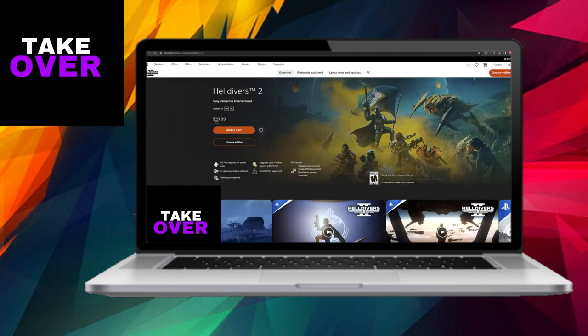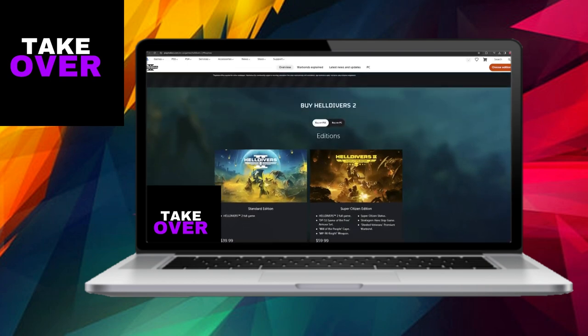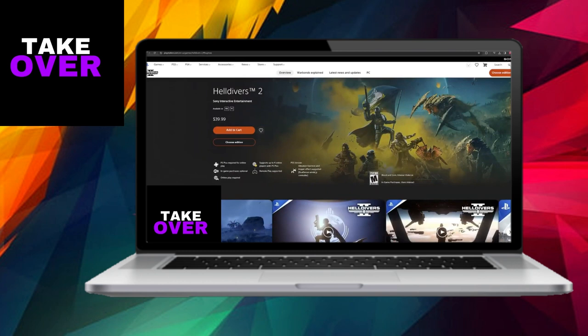Once you find it, you'll notice that it's available for both PlayStation 5 and PC platforms. Currently priced at $39.99 without any discounts, you'll have two editions to choose from: Standard and Super Citizen. The Standard Edition includes the base game, while the Super Citizen Edition offers additional exclusive sets and weapons, perfect for dedicated Helldivers enthusiasts.